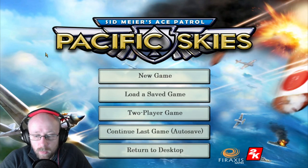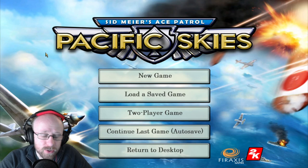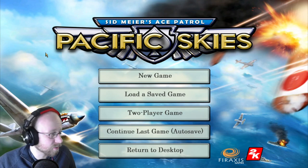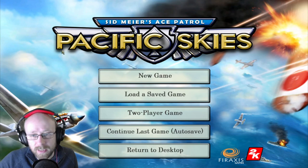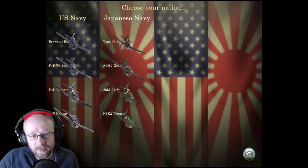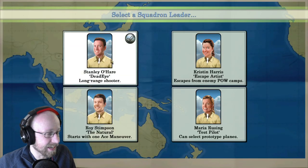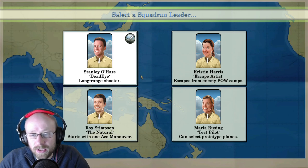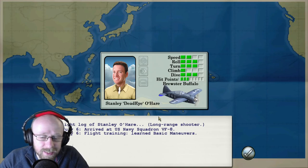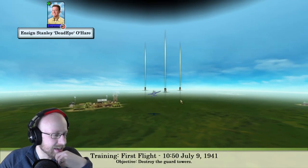Hello everybody, welcome back to Dickie's Videos where no war game remains unplayed. We are back with Classic War Games with Dickie — we took a little hiatus from this playlist but we're back. We're lined up with some more videos; Call to Power, Kill Crossfire too, but today we're going to be playing Sid Meier's Ace Patrol. We're going to start with a full game, playing the US Navy. Select your squadron leader — Stanley, Dead Eye — yes sir! This is a fantastic little game, check the link below and click like and subscribe.